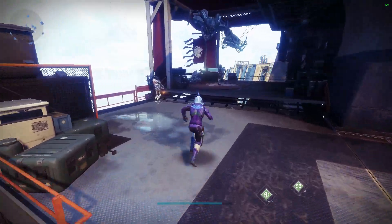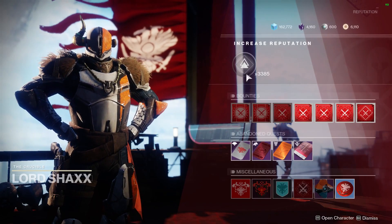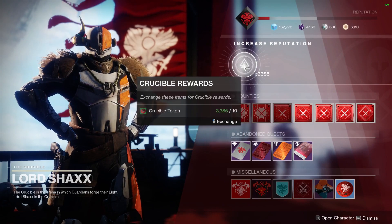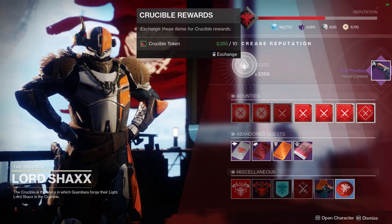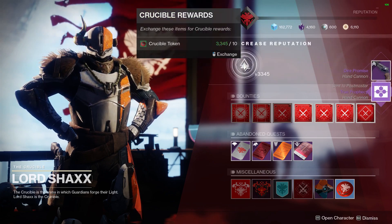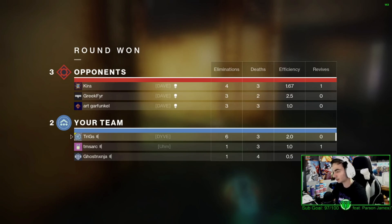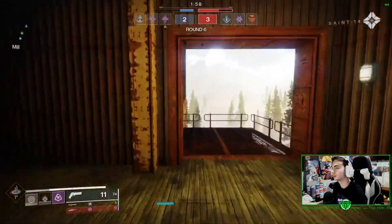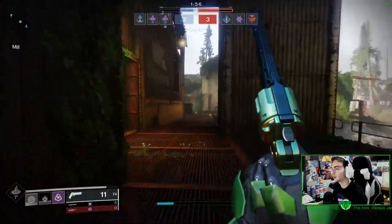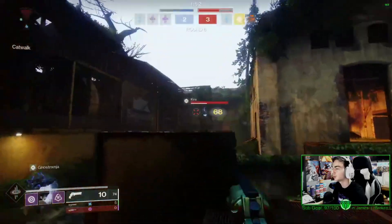you can trade in your Vanguard tokens, your Crucible tokens, or even Gunsmith materials. As you can see, I'm actually doing it right now and I managed to pull two Dire Promises in the span of about two minutes. Don't even waste your Legendary Shards at Rahul anymore if you just want a Dire Promise, because the amount these are dropping right now makes it literally just a waste of Legendary Shards.